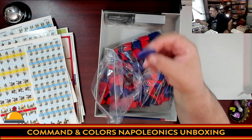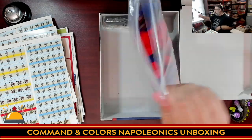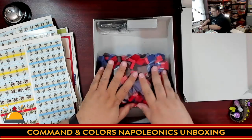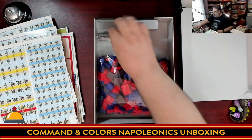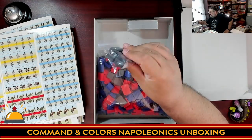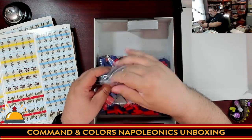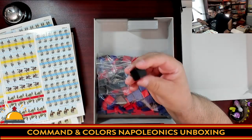You also have black pieces — I thought they were cubes, but they're actually dice. So yes, even the dice don't have stickers on them yet. Everything still needs to be assembled before you can play.